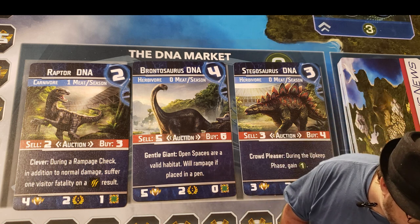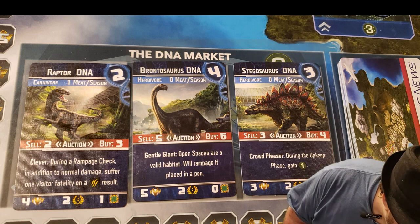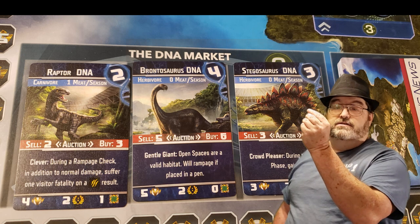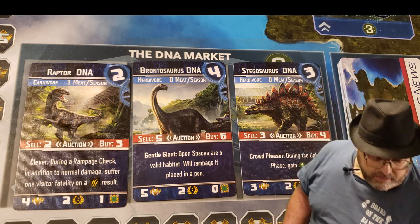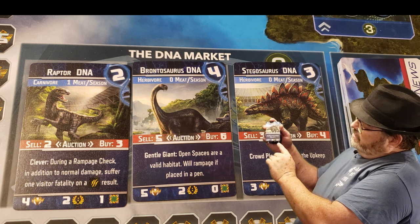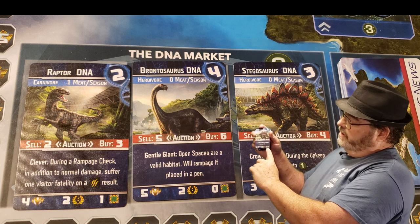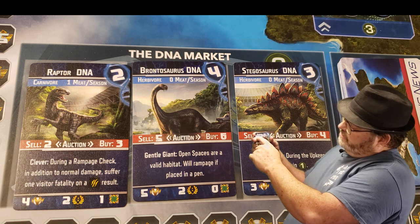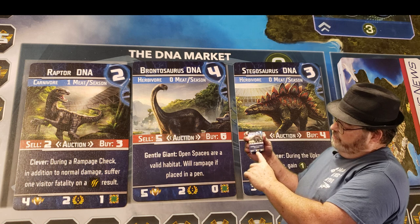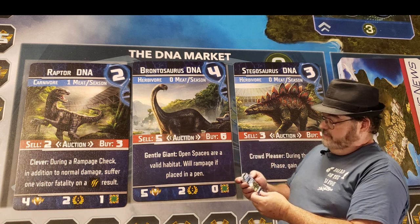Take one out of the box — there are so many different ones. Grab the little Stenosaurus and put it on your board. At the bottom it shows the requirements: he needs a pen size of two squares, he is a herbivore so he doesn't need meat, and he gives you two reputation and three value points.